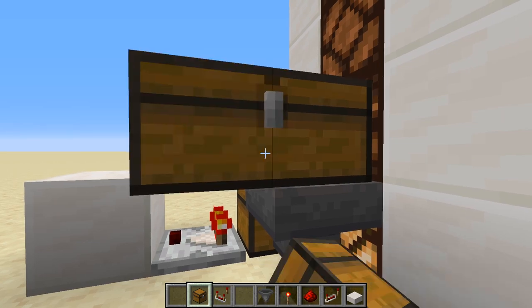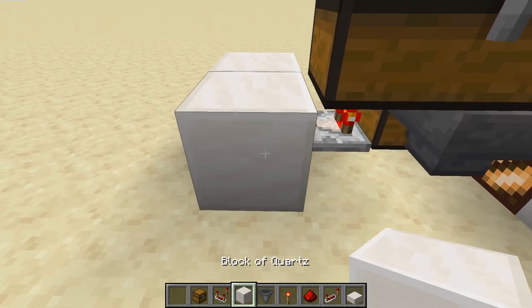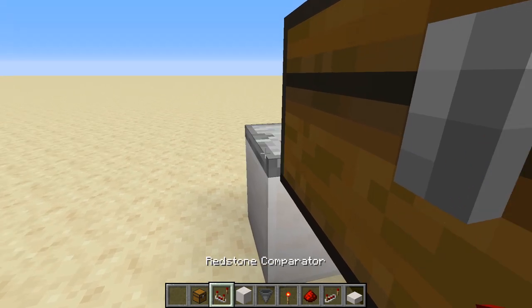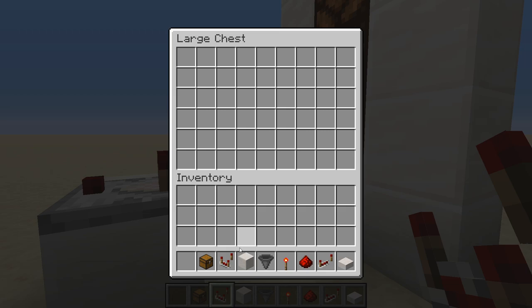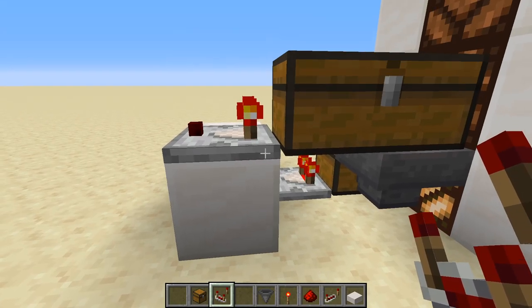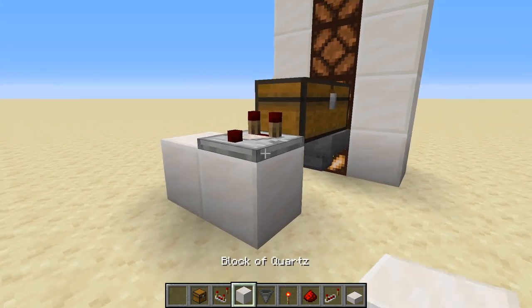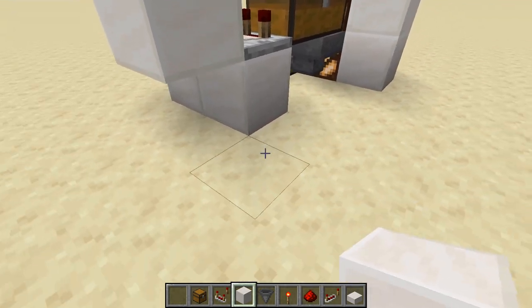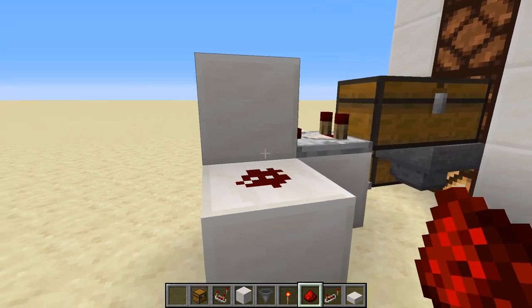We're going to put down a double chest here, then a block and a comparator on it. This is taking the output from this chest. Because the chest below is full and the hopper is full, if we put an item here you can see it lights up. Now we're going to put a block so this comparator is powering a block, and come out of that block and put a piece of redstone — basically turning a corner.